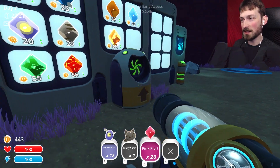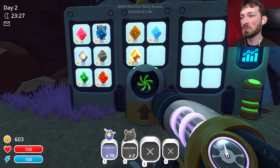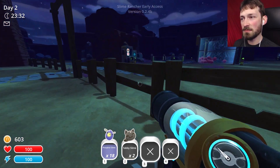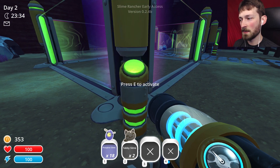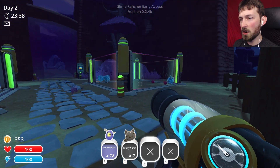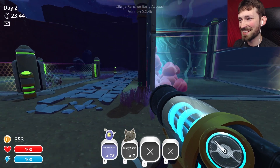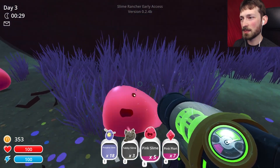We can sell these plorts - you can see on the board how much each one is worth. I want to get a golden plort, that would be cool. We have six hundred dollars and I really want to make a corral for our phosphors. We need a solar shield - it encases a corral in dim shade, protecting slimes sensitive to light. We need 425 for that, so we're gonna go back out and try to get more plorts before the day comes.